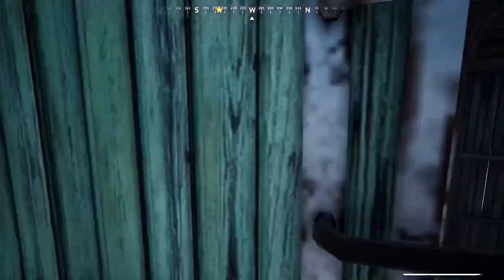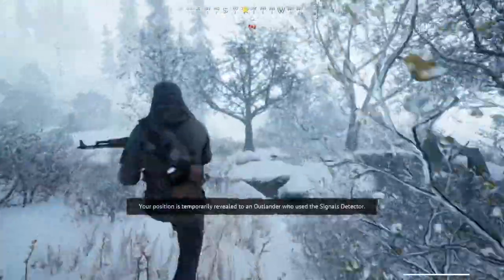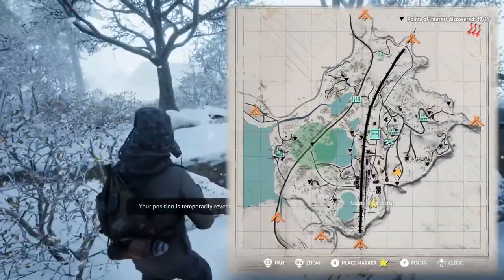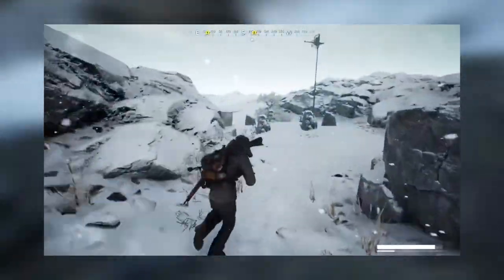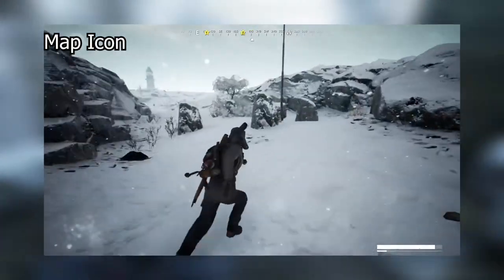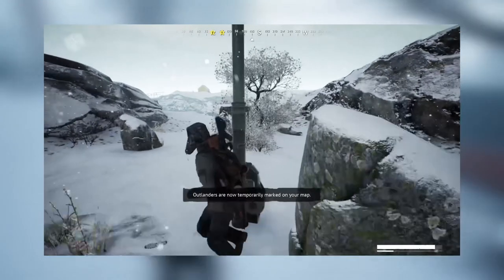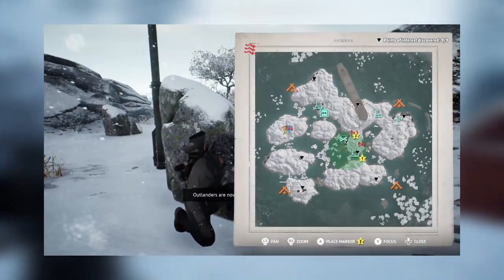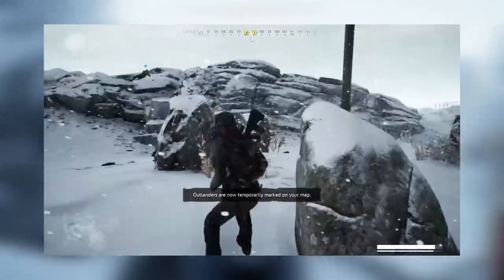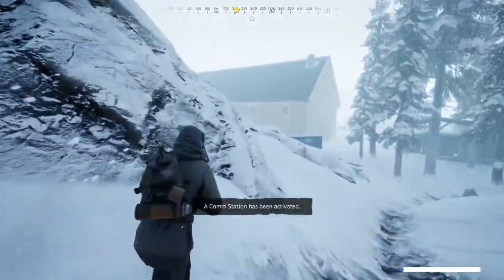The first thing that the tutorial doesn't cover, and I think this is perhaps the biggest one, is the signal detector. The tutorial does not mention this mechanic at all, and this mechanic is arguably one of the main mechanics of the game. It is through the signal detector that people who are more kill-heavy and combat-heavy are able to quickly fly around the map and find everybody. The signal detector marks everyone on the map, but it also lets everyone on the map know that you've just marked everyone. It is essential if you are a kill-centric player.